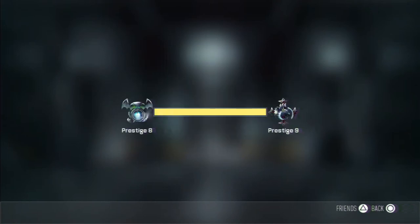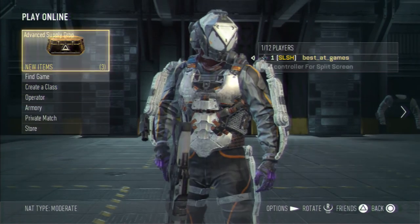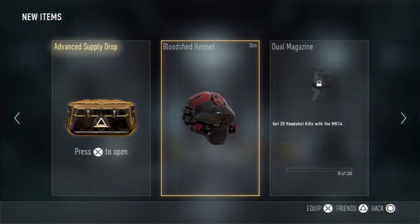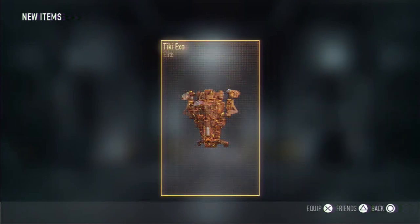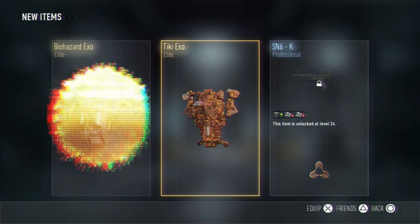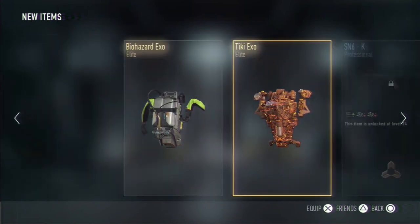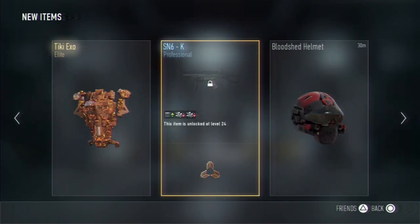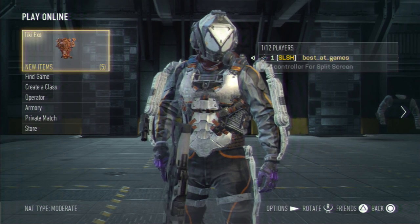We got an Advanced Supply Drop, which I might as well open for you guys, because this is the only time you'll ever see it. Advanced Supply Drop — what do we get? We got the Tiki Exo, SN6K, and the Biohazard Exo, which I already have, so more XP for me. The Tiki one is interesting, I guess. So that was my Advanced Supply Drop for Prestiging.